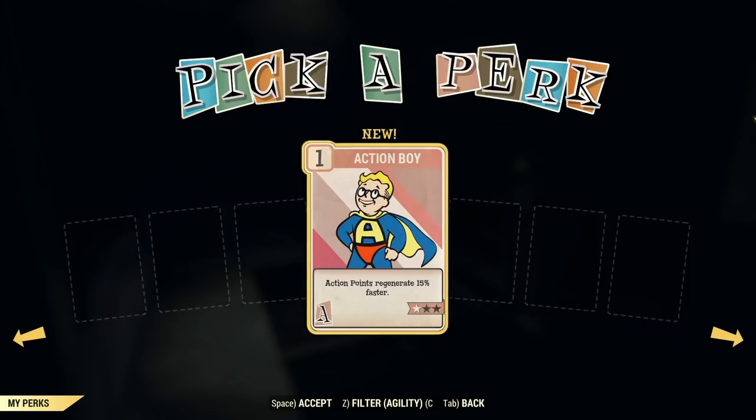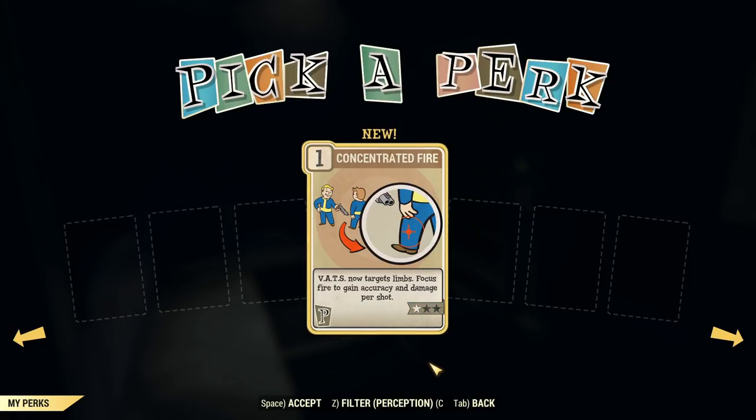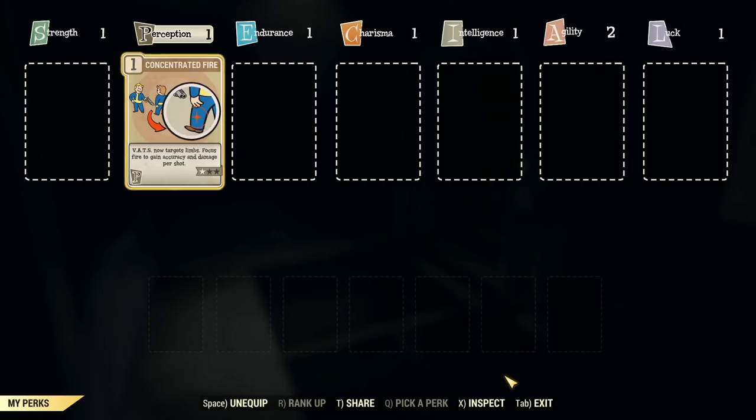At this moment we are going to increase agility, but we are not taking the default perk card. As you can see at the bottom of the screen you can use Z and C on PC — and other buttons on console — to scroll over perk cards that belong to other categories, and we are starting with Concentrated Fire. And that's it about this level up.